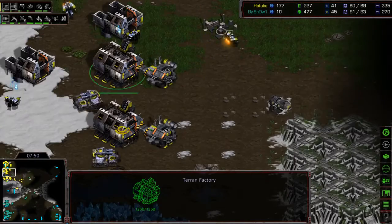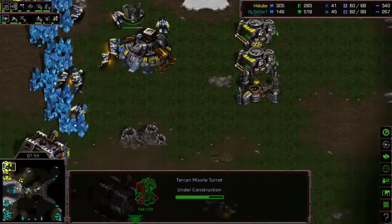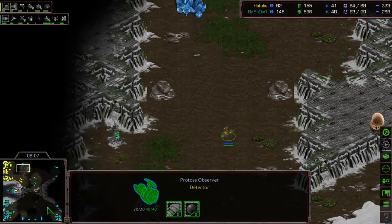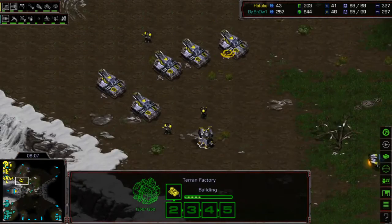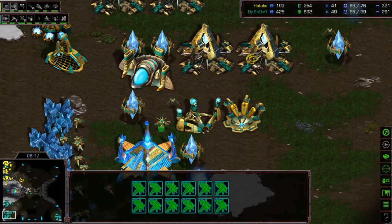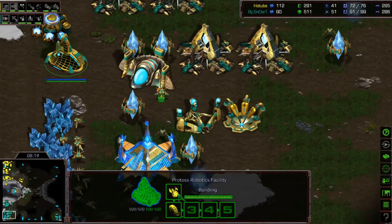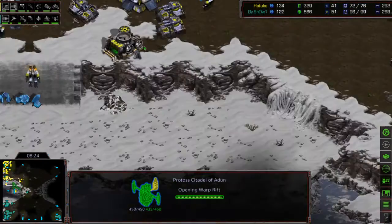Light is setting up for a six factory push with plus one — getting speed and mines, and some anti-air. It would be very hard for a Reaver to get into this natural. Snow has four gateways, a fifth gateway, a Citadel, and a Reaver in a shuttle. Another Observer and another Reaver — a big investment that will help against timing attacks. The first Observer finally goes into Light's main to see what he's up to.